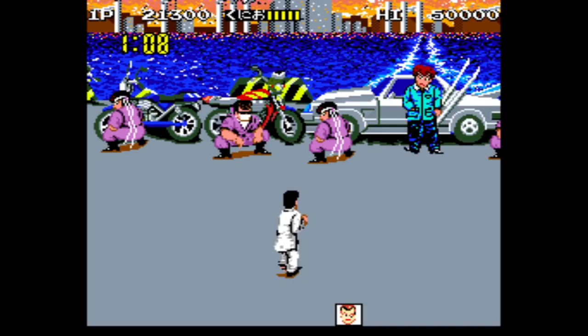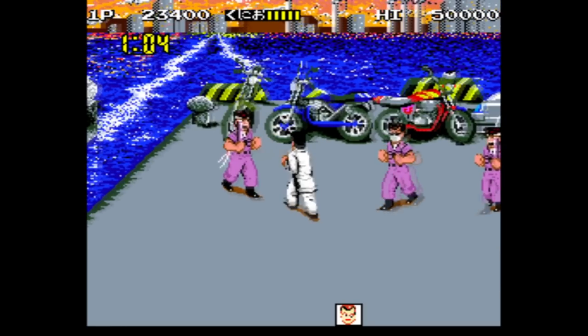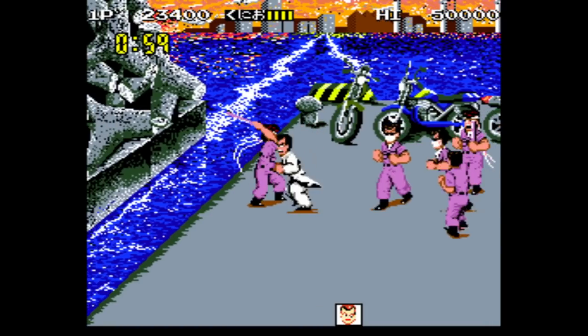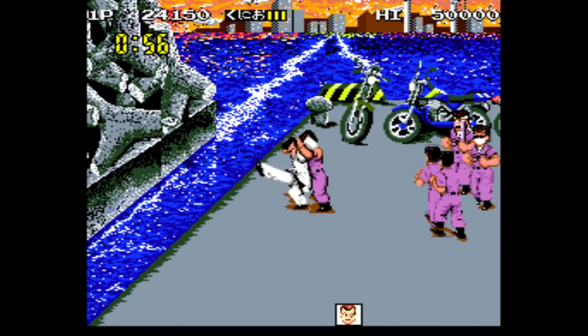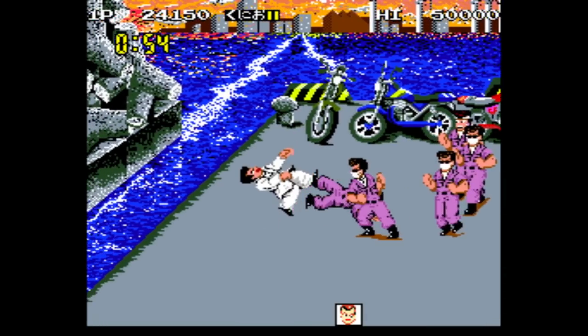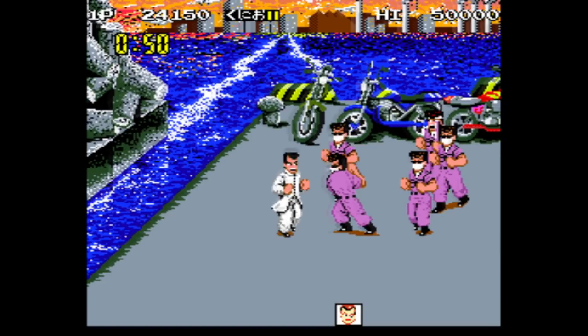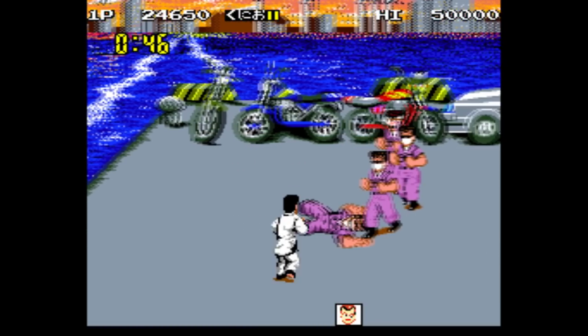Not only that, it was influential – Kunio-kun was the first beat-em-up that allowed you to move both horizontally and vertically over the plane – a playfield technically known as the belt scroll, more commonly found in early racing games. The belt scroll proved to be a pretty great fit for beat-em-ups, and Kunio-kun popularised the style that would be seen in so many other games in the genre going forward.